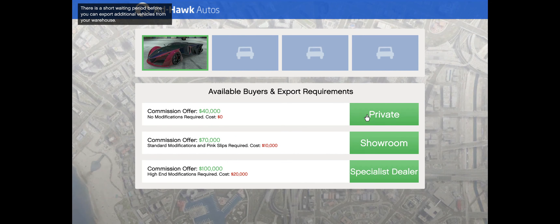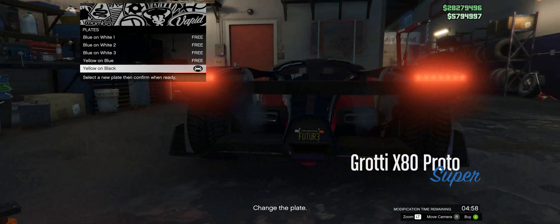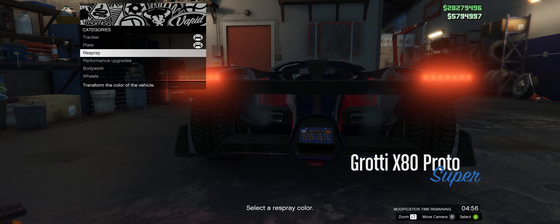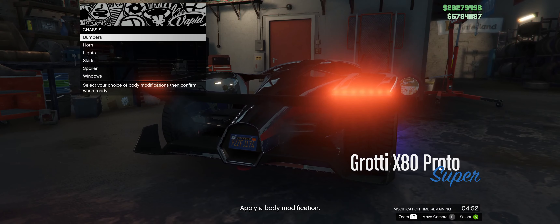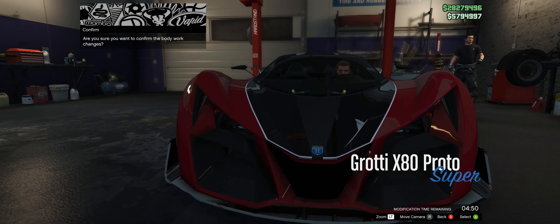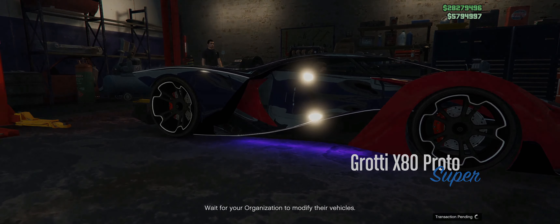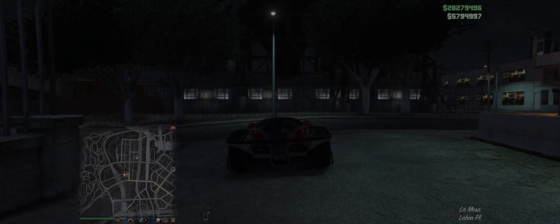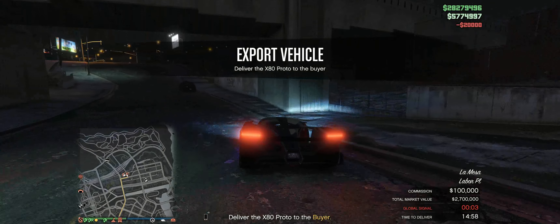Select the car you want to sell and always select the Specialist Dealer — it gives us the highest amount of money. When going through customization I always do it really quickly. It doesn't matter what the car looks like — it doesn't change the value. I just pick the options quickly and I'm out of there. As you saw, that took about 15 seconds to customize the car.